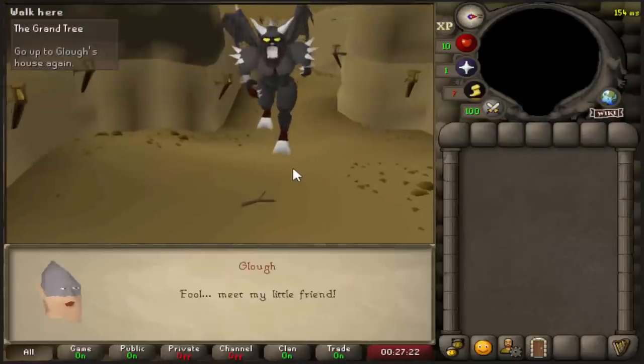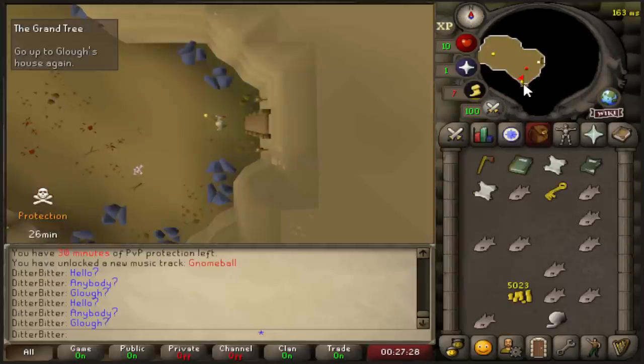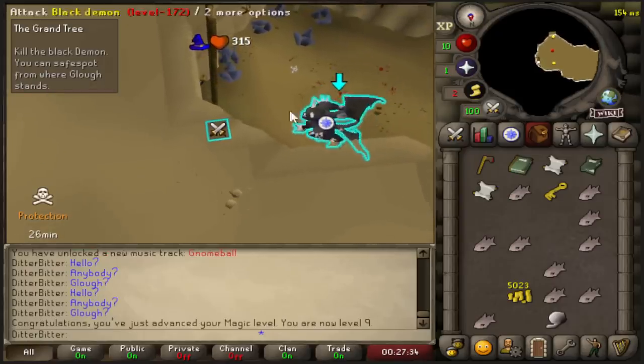As you're playing Deadman mode and progressing through the combat brackets, you automatically unlock some quests. As you can see, in the third bracket you unlock Tree Gnome Village, the Grand Tree, and Monkey Madness 1. But I'm actually going to be doing all three of these quests in the first bracket myself.